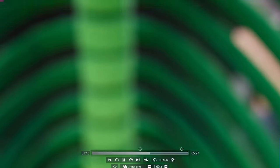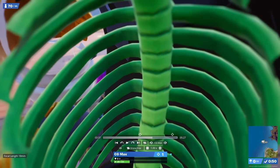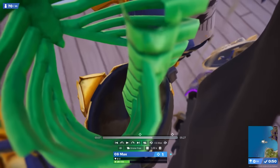In a recent video, we discovered that Midas had a secret glowing green rib inside his model that players could see in-game.